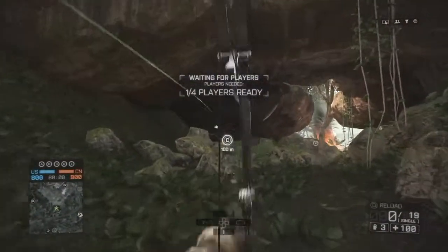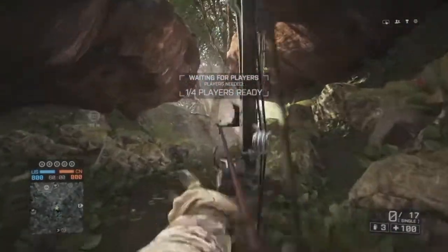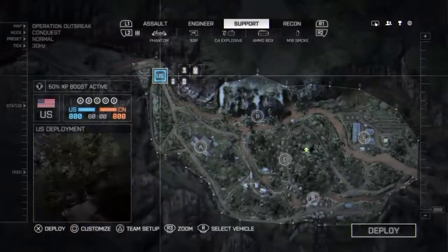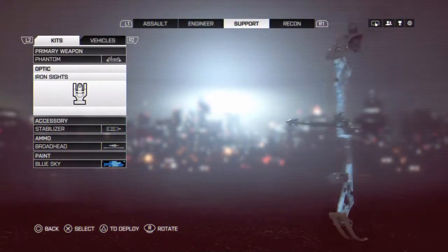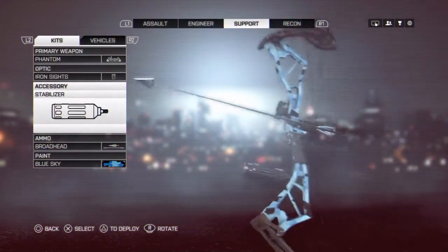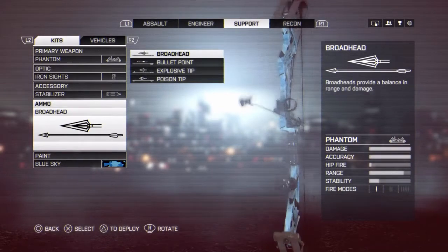It looks really nice. I'm going to pick it up and show you what arrow you start out with. Once you pick it up, you have the poison tip arrow. When you respawn, equip it first — it would be in your carbine slot — and if you go down the ammo, you have all of them.